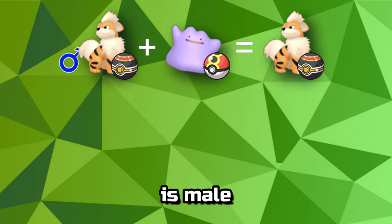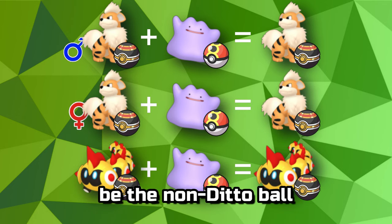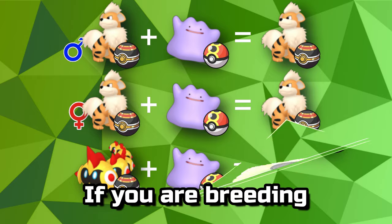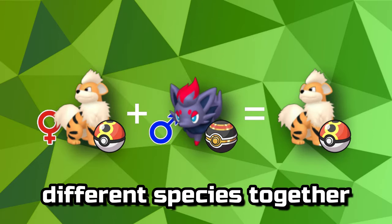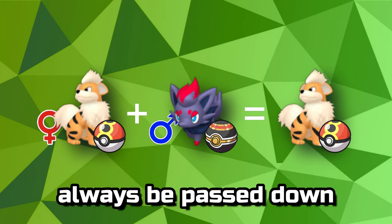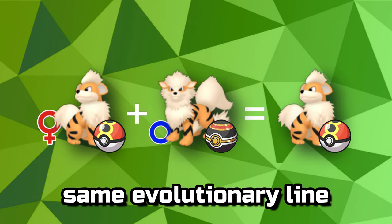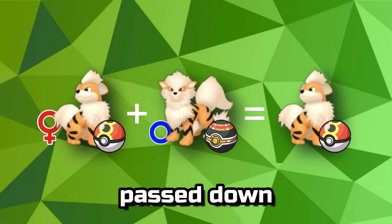Whether the other Pokemon is male, female, or genderless, it will always be the non-Ditto ball. If you are breeding two Pokemon of different species together, the ball will always be passed down from the mother. If breeding with the same evolutionary line, the ball will be passed down by the mother.